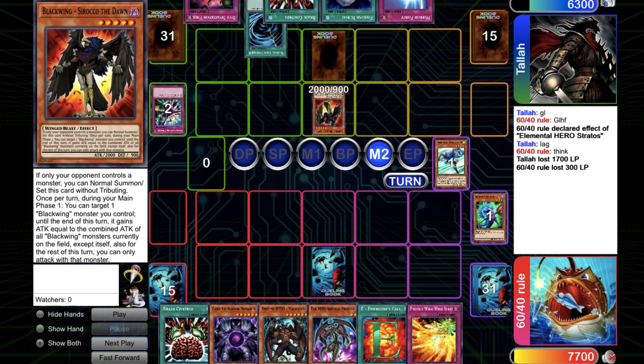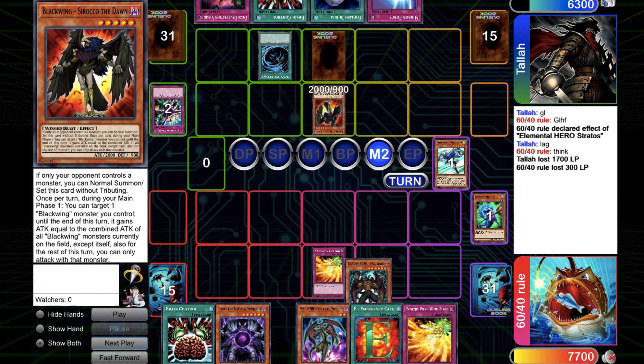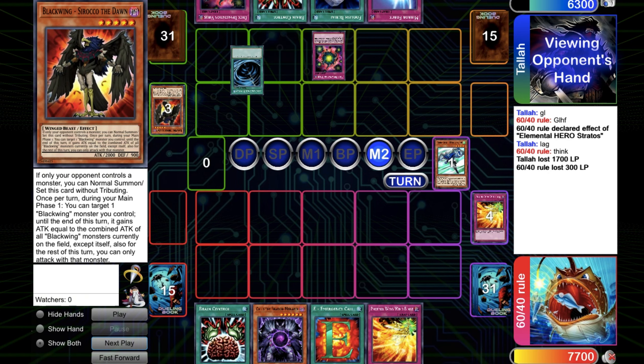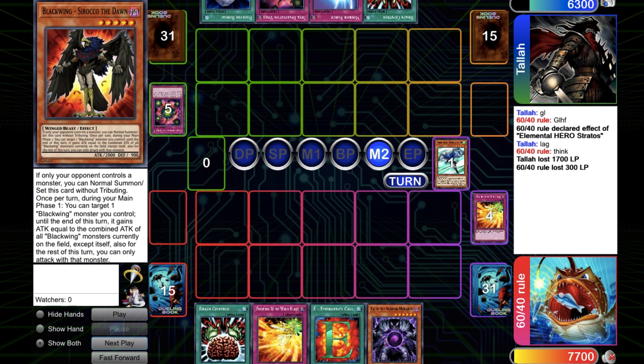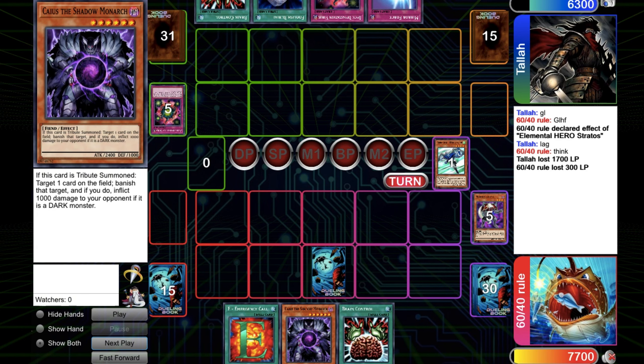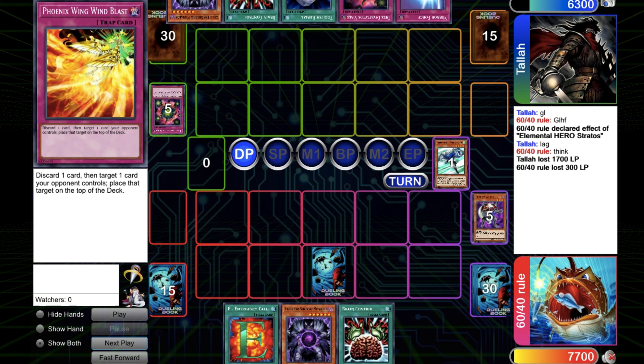He passed the turn and I go for MST. Chain the Phoenix Wind Blast — target the set or maybe the Sirocco. But then the deck-devs get chained and this kills the Prodigy. The opponent doesn't do anything because they don't want to play into the Carries. Necrorgana gets top-decked, which is pretty unfortunate. Set another Phoenix Wind Blast — that's one deck-devs turn.